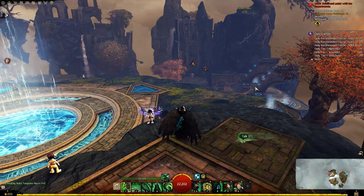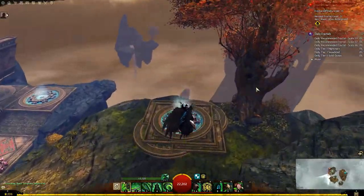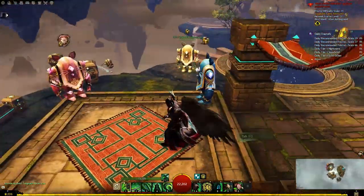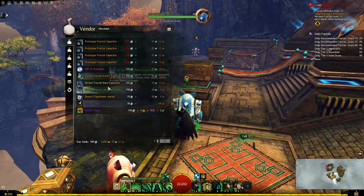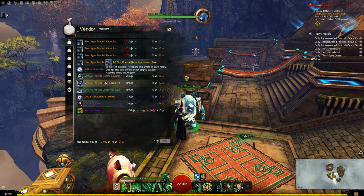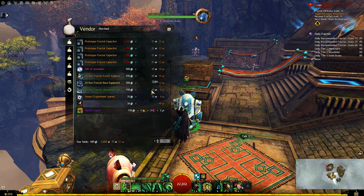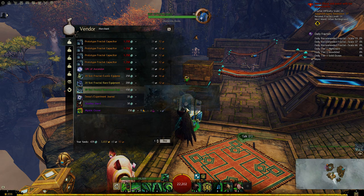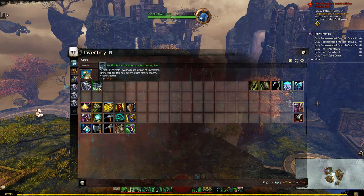Now, what is the next best, easiest, cheapest, and fastest way? Just come to Fractals - this vendor has some bags and they are really cheap. These are divided by the rarity of the equipment, but since I'm a cheapskate, just give me the cheapest one.